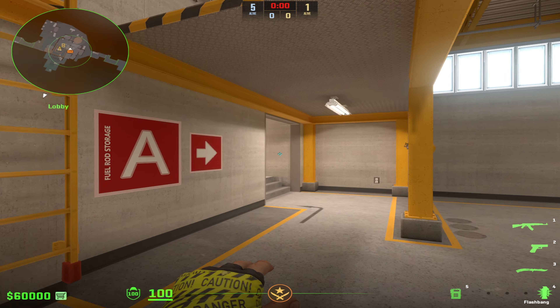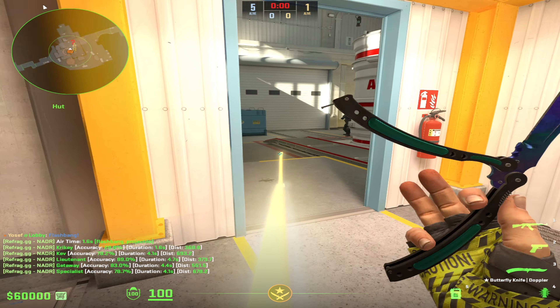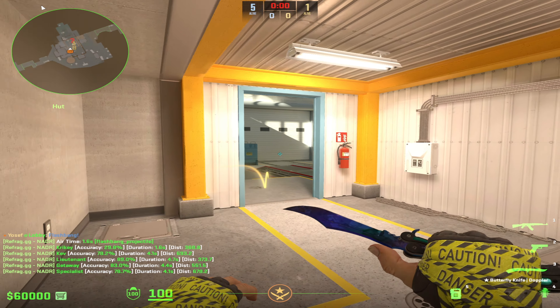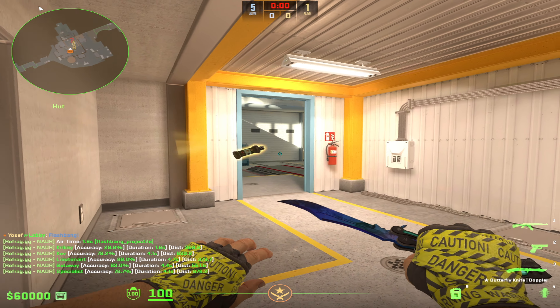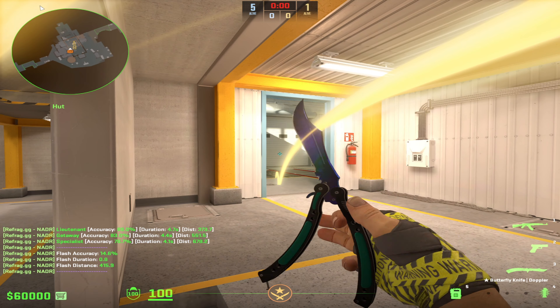You're going to simply hold W and then throw as soon as you get to about here. This flash is great because it pops and goes underneath this little lip here, but blinds everybody on sight. As you can see, a perfect example of it — perfectly blinding everybody and not you.